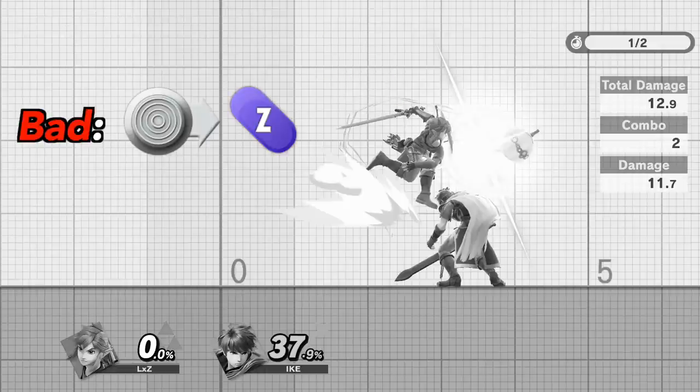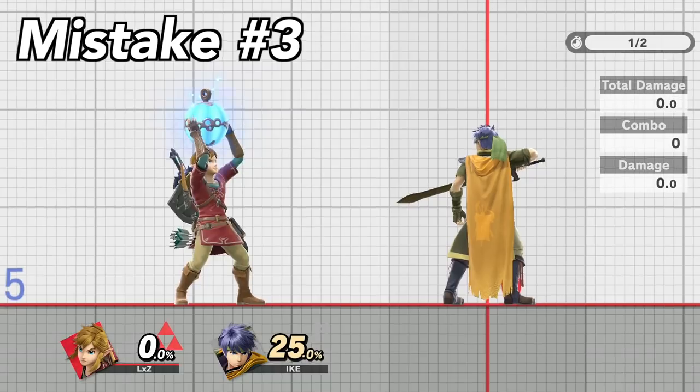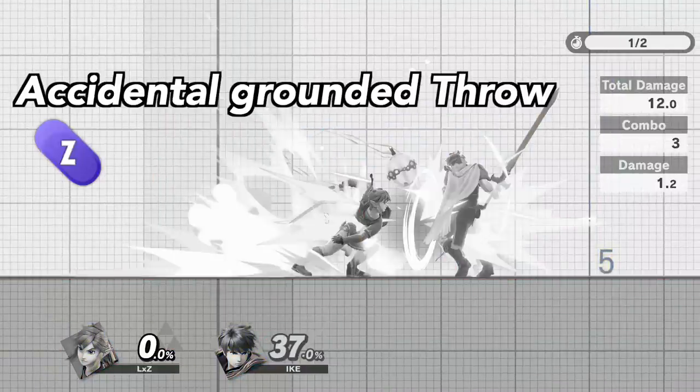Accidentally throwing the bomb happens when you don't let go of the control stick. Remember, a Z-drop can only be performed with the control stick in neutral position. If you happen to throw the bomb on the ground, it means you pressed grab before pressing jump.